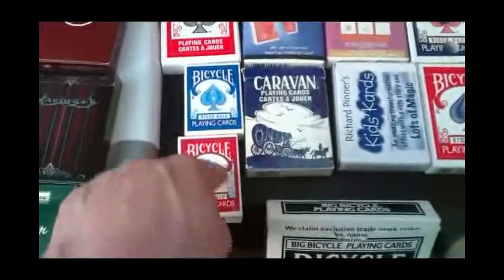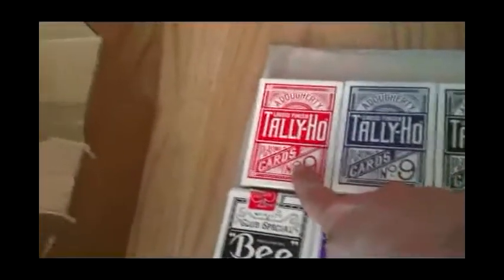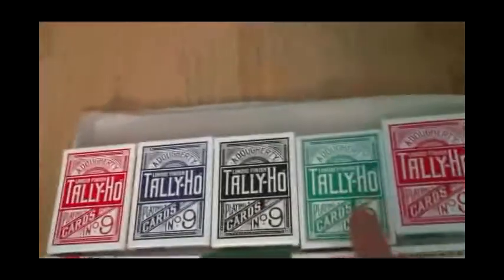Then I've got little mini Bicycles in red and blue, and a Jumbo Bicycle in blue. Then there's more — I got Tally-Hos and Bees. Red Tally-Hos, red circle back, blue circle back, black circle back, green circle back, red fan back, blue fan back, black fan back. These are red and blue circle backs with a gold trim, and more red and blue Tally-Ho circle backs with a gold trim.